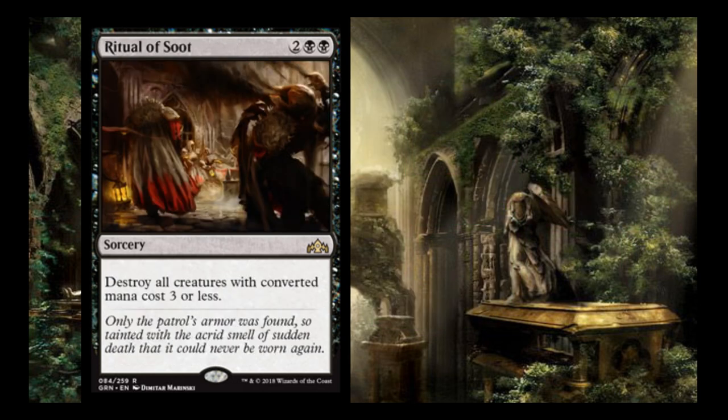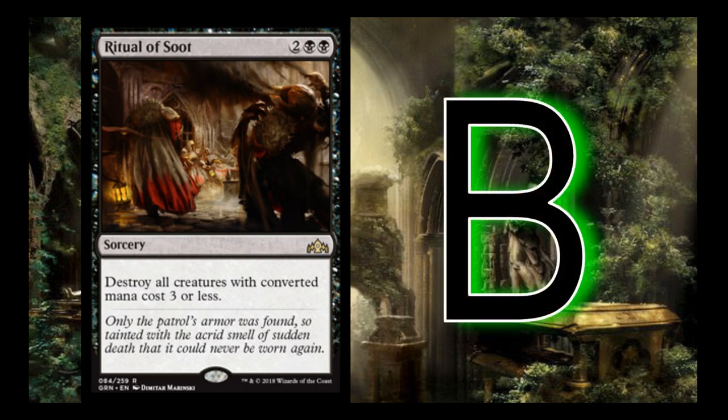Ritual of Soot is 2 black-black: destroy all creature cards with converted mana cost 3 or less. I give it a B — same as any other wrath effect. You know it's in your deck, you can build around it, and it's going to be really important for wiping away Selesnya matchups.